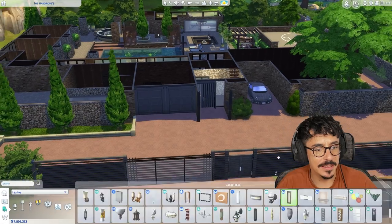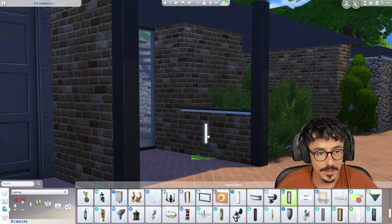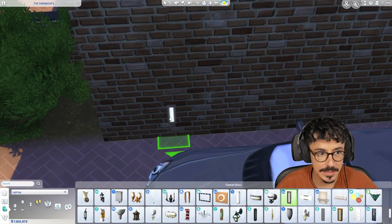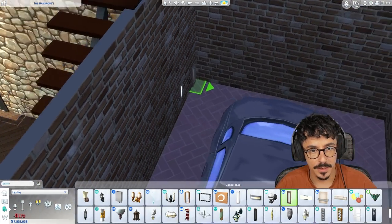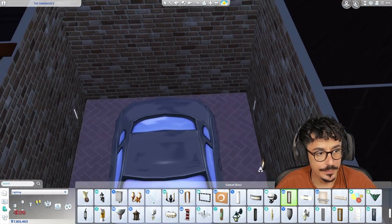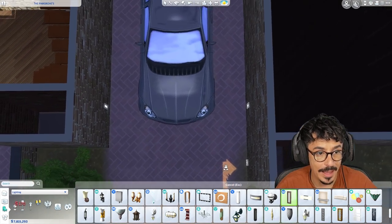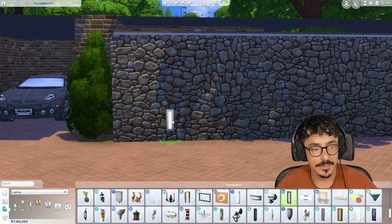I think maybe some of these lights out here as well would look smashing. Maybe one there - slice it down though. And the same on the other side. I'm going to put a little plant out the front here. We'll do some lights here - one there, one there. Let me see that size. And the same round here as well. Beautiful, yes, that's perfect. I don't want the front of the house to be massively lit, to be honest. I think once we've got actual lighting on the inside, it will start to do that anyway.